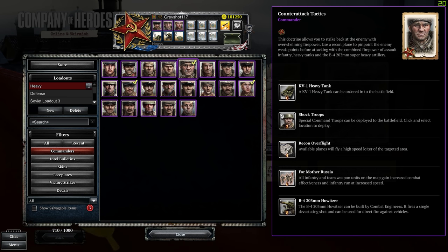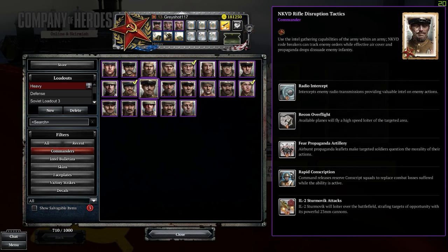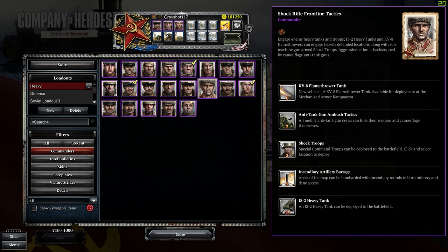My absolute favorite unit in the game is the B4 — it's a one-shot artillery piece, inaccurate as hell, but if you believe in it like believing in the heart of the cards, it'll hit the target. A really good doctrine for newer players is also Shock Rifle — you get the IS-2, Shock Troops, KV-8, and really powerful units that are very effective. Those are like the base recommendations if you're newer.